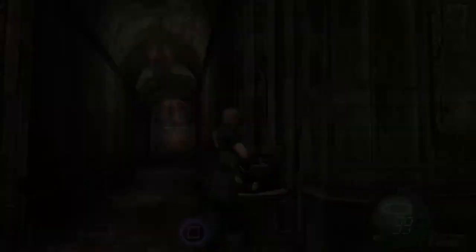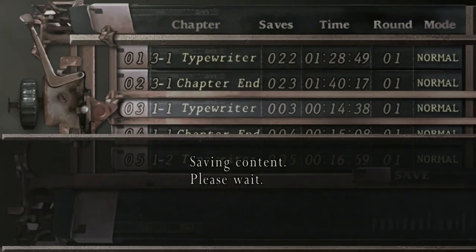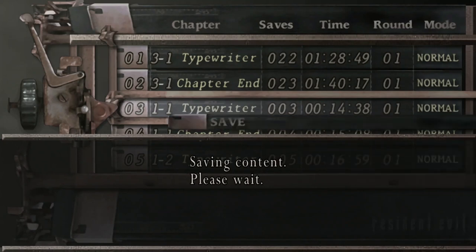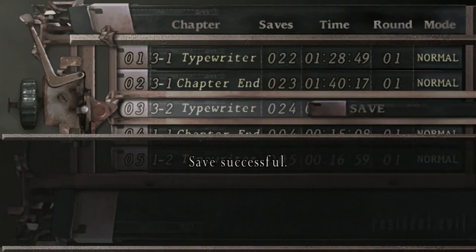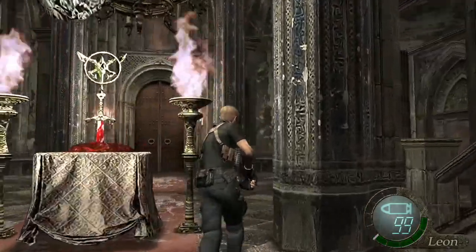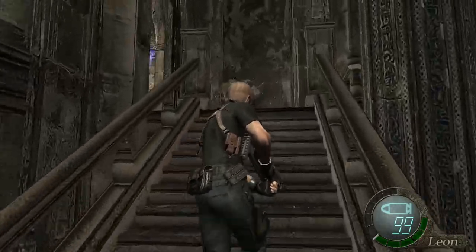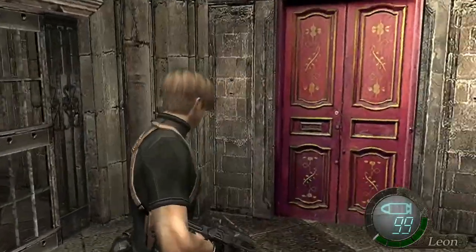This is where we were before, if you remember. You've got a typewriter here, so if you want, save your game. The shooting gallery was in the corner here — I'm not sure if it's still there now. Come up here — merchant's there if you need him — and then come to this red door.